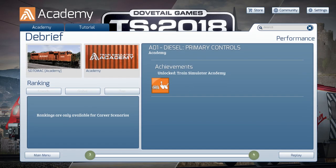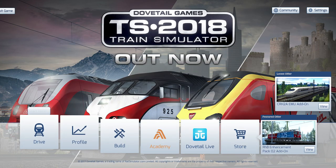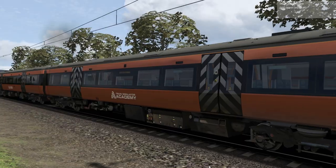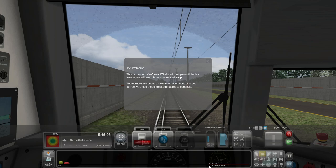Back to the main menu - rankings and performance, okay. We've got the primary control sorted now. The DMU - we're going through the different types of trains, so why not let's do it. Five minutes, I suppose. We are back in the Train Simulator academy - this time it's a DMU.